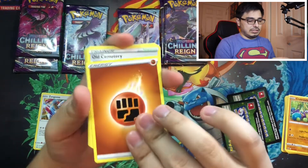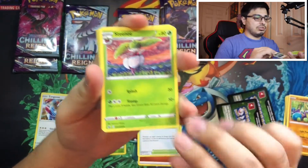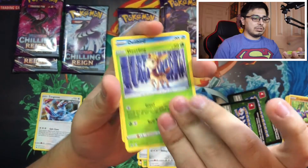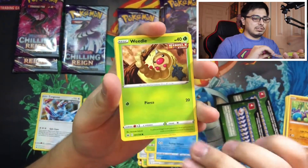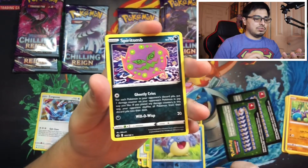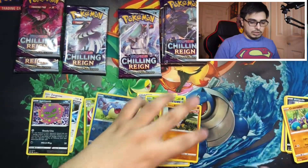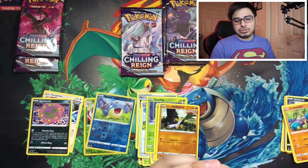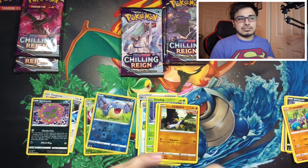We got earth energy, Old Cemetery, Steelix, Duraludon, Hail, Aaron, Deerling, a little bird, Weepinbell, Galarian Farfetch'd, Spewpa, and a Spiritomb. I gotta stop showing the energy cards — but if it's a fight card on the back, there's a higher chance of getting a good card out of that set.